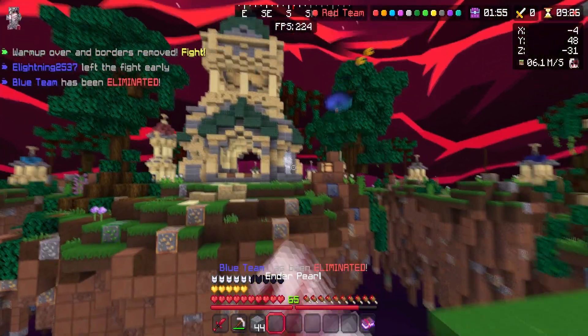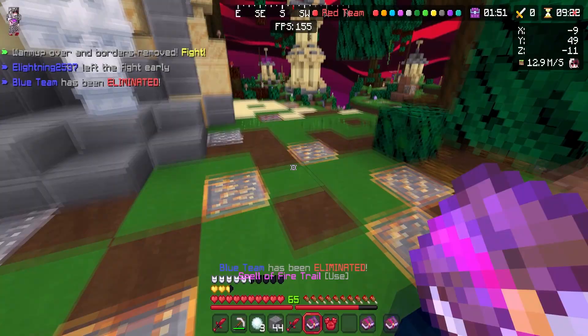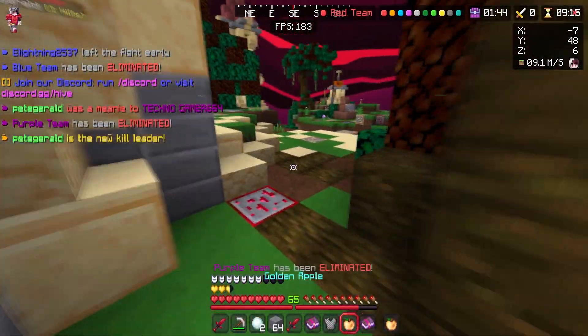The link for this resource pack will be in the description down below. Do you see how the ender pearl throws itself? That is sick. And the snowballs — look at this! I wish Minecraft actually had that; they can do so much with it.